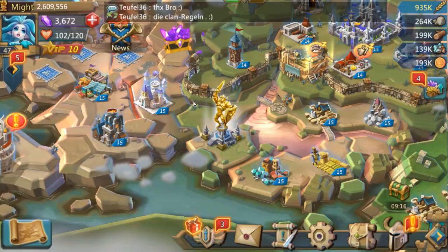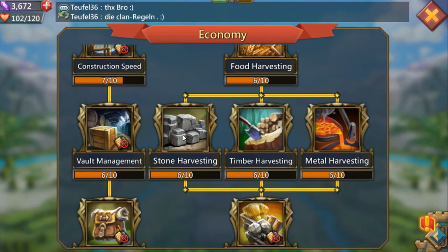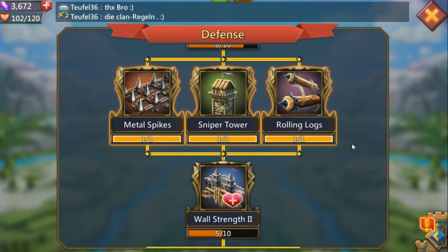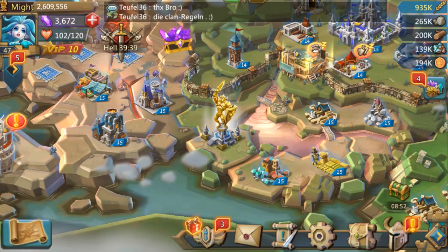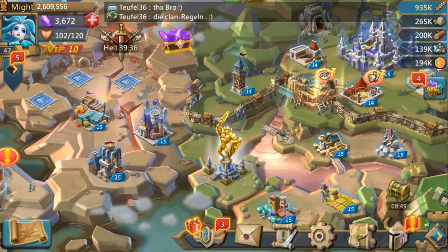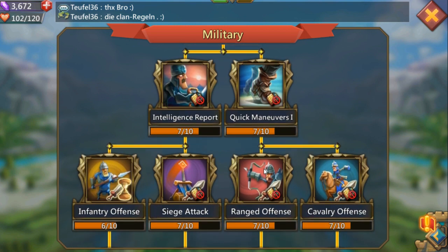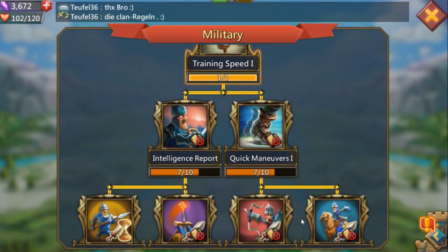Let's go ahead and look at my research. My economy tab is actually going to be maxed next. Everything's maxed except for my stone harvesting, but I will max that as soon as I'm done with my military tab. My defense tab is fairly okay — I don't really care for it. This is when I have nothing else to research that I actually go to this tab. But now that research is taking days to complete, I'll basically max out all of my buildings and then come back and spend my speed ups on my military.